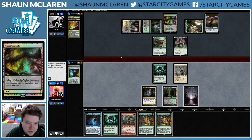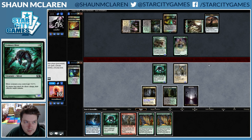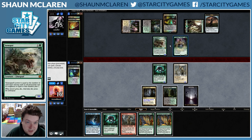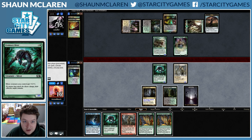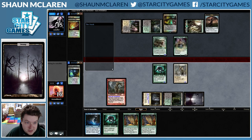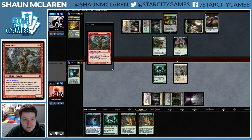Fatal Push is what we're afraid of here. Because if we get Fatal Pushed, we might just want a Diffusion Sliver here for safety. The risky play is Sedge Sliver attack, which would be good if he doesn't have Fatal Push. If he does have Fatal Push, he can kill our Sedge Sliver and block with Tarmogoyf and we get blown out. I think I'm actually just going to play Sedge Sliver here because it's mana efficient, then pass the turn.